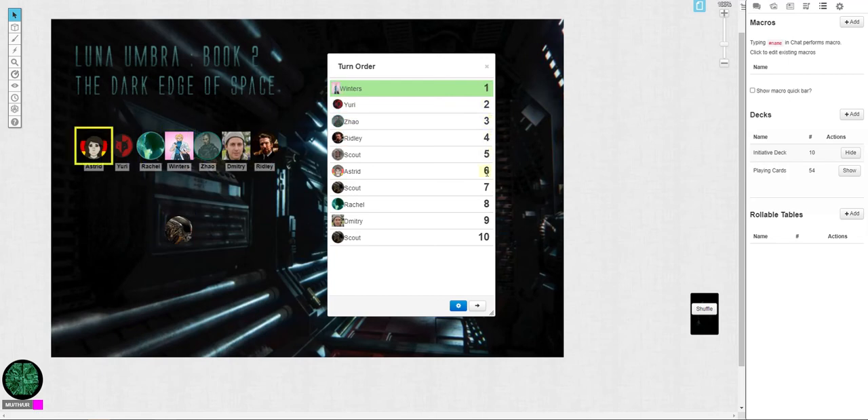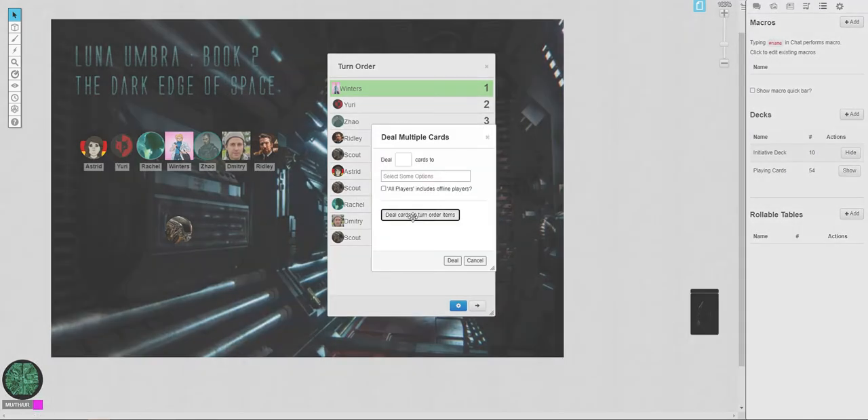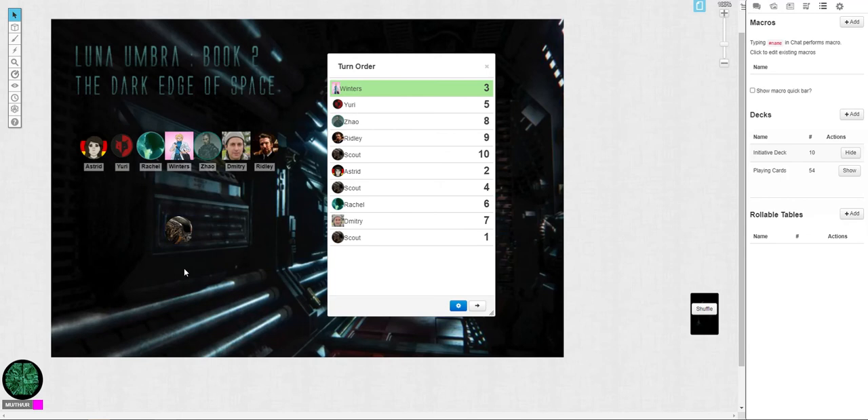1, 2, 3, 4, 4, 5, 6, 7, 8, 9, 10 — hey, look at that! We got all of them in place. So that dealt everybody out a card. We're gonna hit Shuffle because it used every single card, and we're gonna re-deal to Turn Order. Boom! Everybody's different.